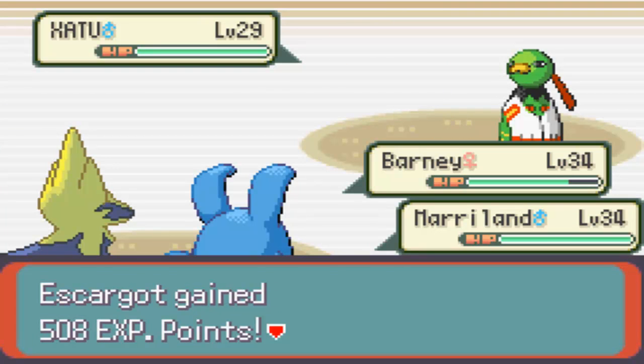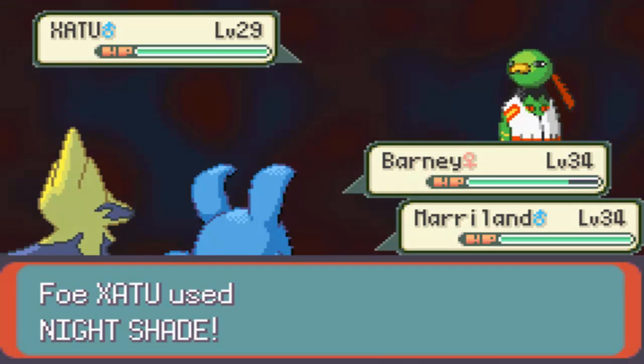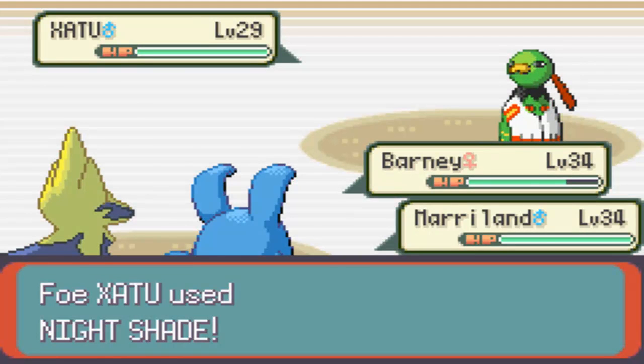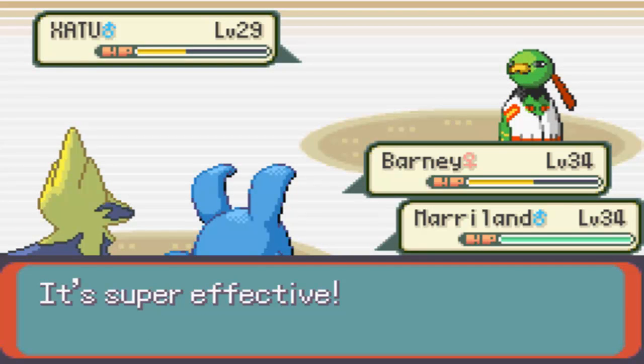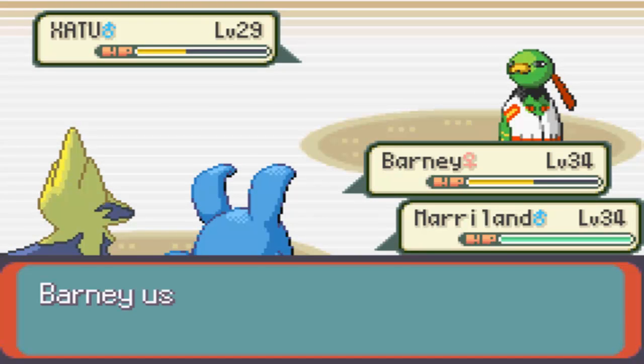No point in wasting Thunderbolts on Pelipper when it is quad-weak to Spark, and Spark takes it out. This Xatu is not very threatening, honestly. I should just take it out with an Ice Beam. Ice Beam does about 60%, which honestly is not enough, but Spark will finish it, so it's alright.